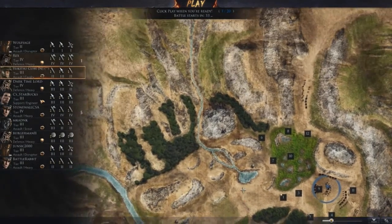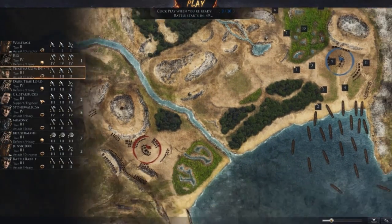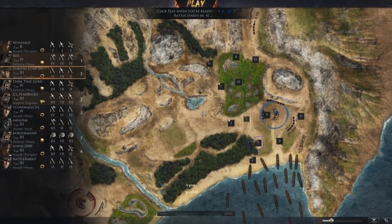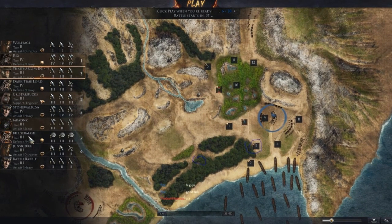Here we are on the map. You can see that we've got a fairly offensive lineup, apart from this one Leonidas player who's got all siege engines. I never like players that bring all siege engines because they're just so reliant. It looks like our team is going for a very broad front here.